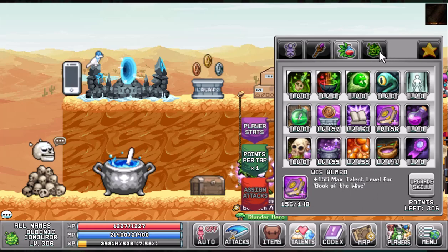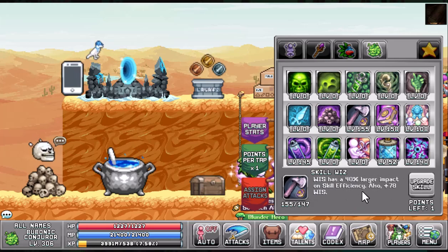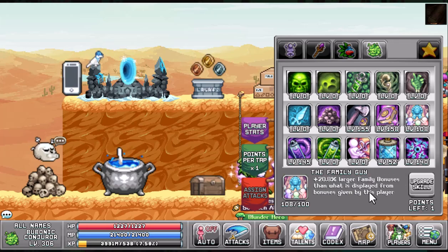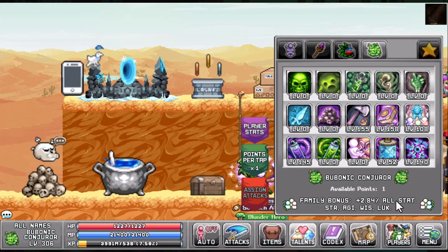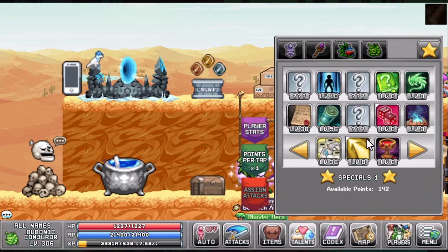In tab one on your Bubonic Conjurer, you're going to look at Skull Whiz — wisdom has a 40% larger impact on skill efficiency — and a base 78 wisdom. Utmost Intellect is going to give us 9.19 wisdom and another 158 max talent level for Book of the Wise. If you have the points, go into Family Guy to give us a 20.8% larger bonus than what is displayed to increase our all stat bonus. And if you do have those extra points, I recommend Symbols of Beyond — that's plus 8 levels for all talents higher than level 1, which is a solid all-around bonus.